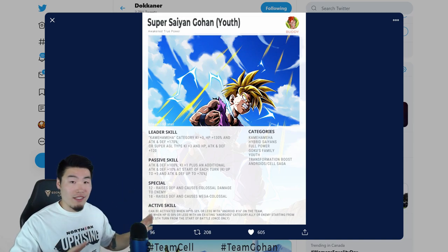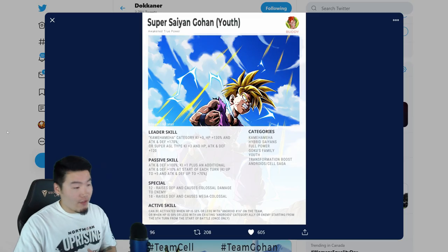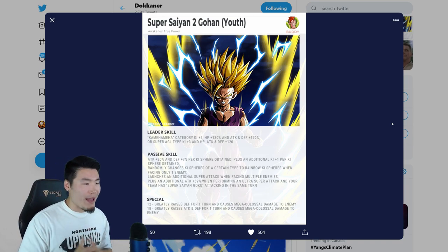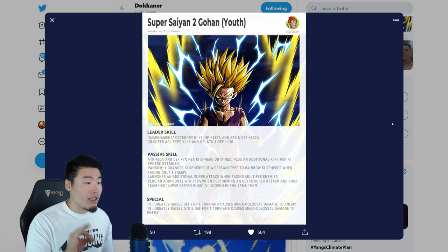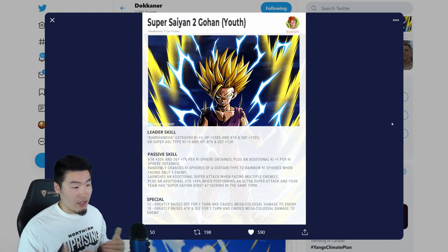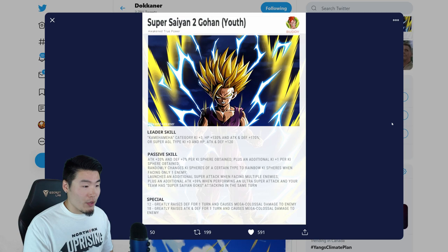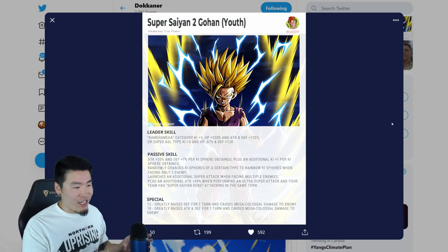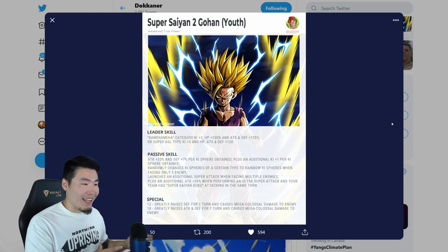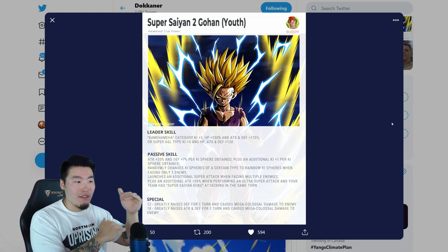This literally just dropped, so there's a lot of stuff still up in the air. Once he transforms with the active skill, we get Super Saiyan 2 Gohan Youth. The leader skill stays the same. His passive is now a kind of nuking passive: attack plus 20% and defense plus 7% per ki sphere obtained, which is pretty insane — 20% is very high. Plus an additional ki plus 1 per ki sphere obtained.